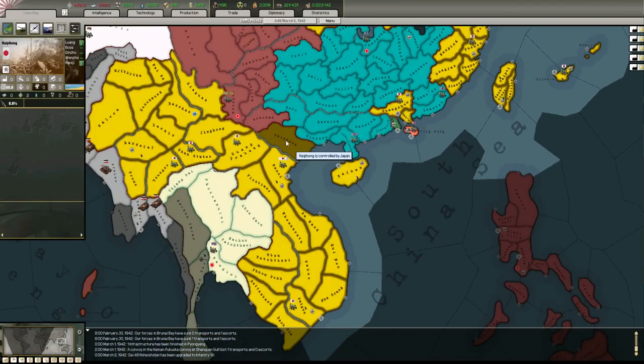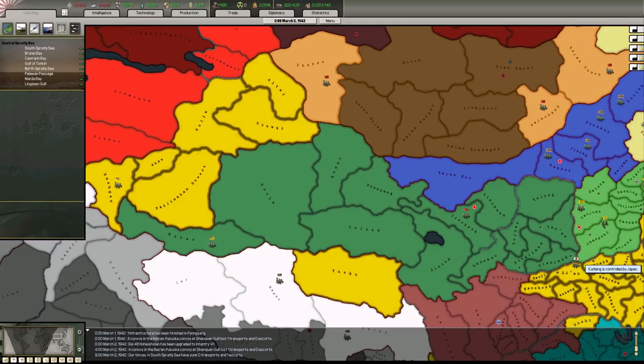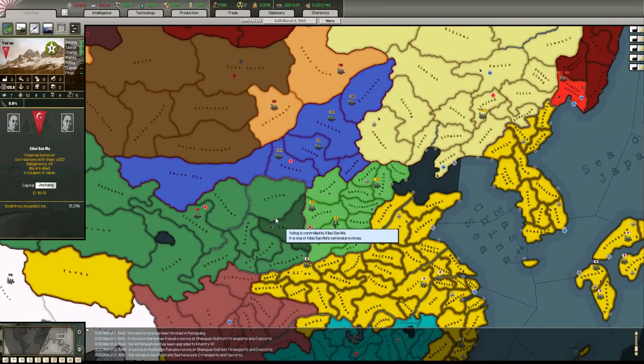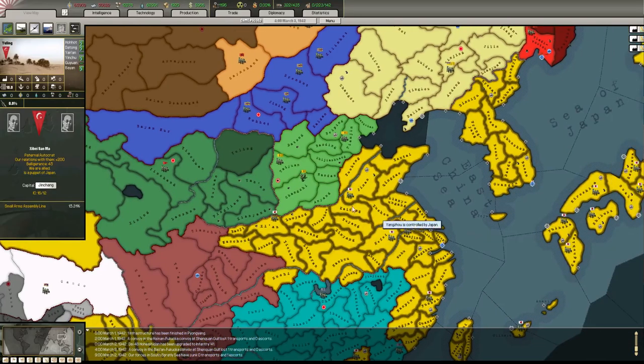I've just realized I can't actually give land to my puppets. See, this menu gives me the option to do it. I can give pieces of land, so some of this border gore I could clean up at some point. There isn't an option to annex them now. It's interesting - look at these puppets and look at the industrial power. This little boy has 16 factories.